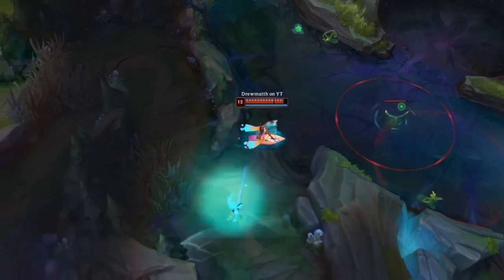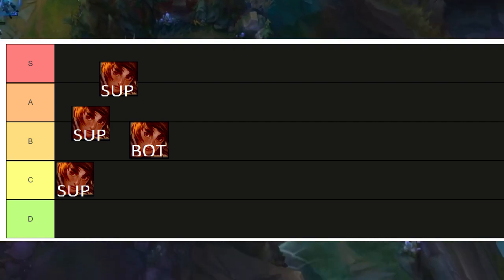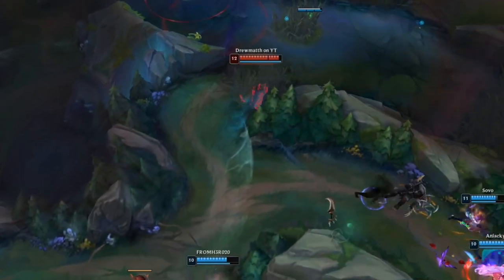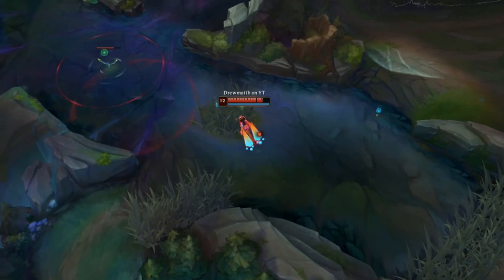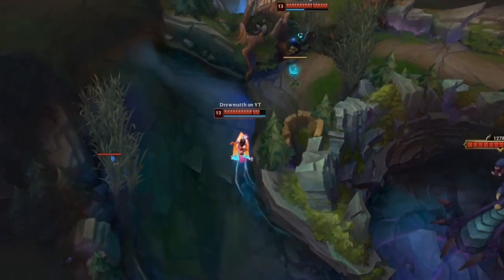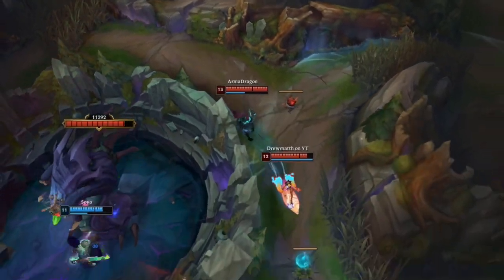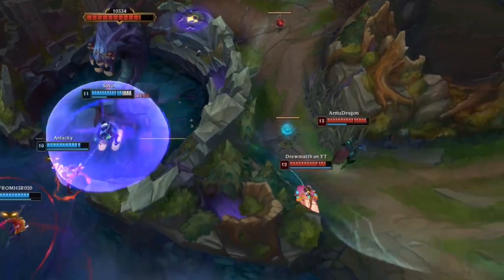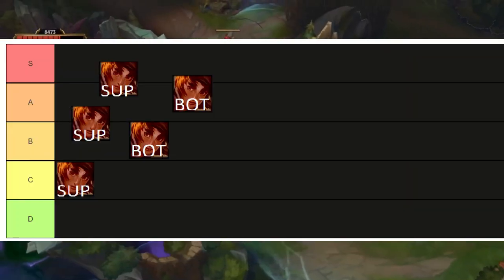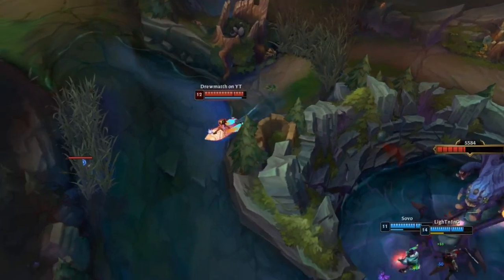For bot APC, I put her at B tier for beginners, strictly because I calculate that you'll be playing with a tank support — Leona, Nautilus, Blitz — something that can CC for your full combo, and it's not that hard to get the combo down. Tank engages, stuns, then you do the full combo. It's B tier because it's not so hard to execute, you don't really have to roam that much. You just have to play the lane and understand the matchups.